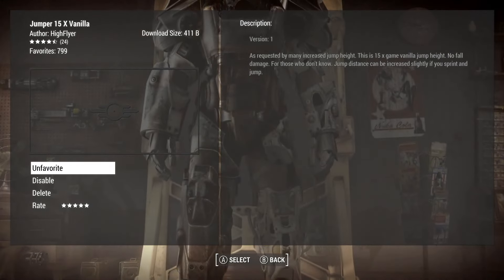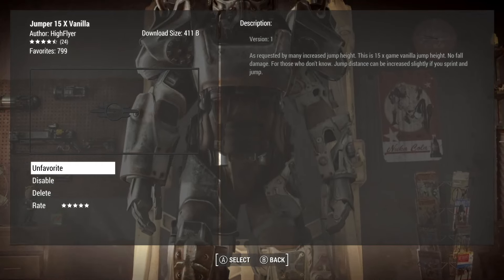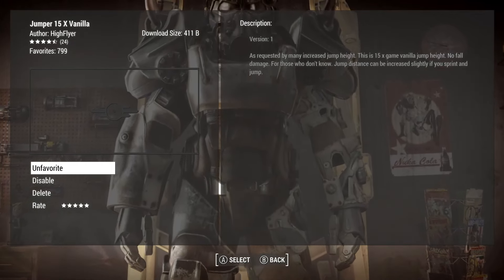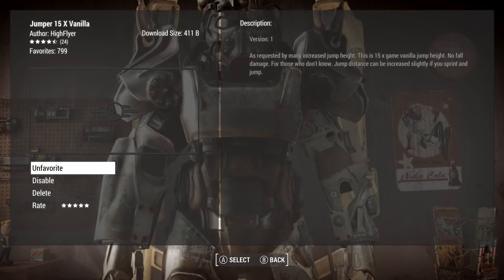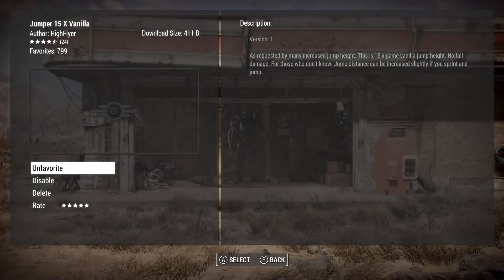The reason this is better is there's no fall damage. In the cheat room, if you make your jumping really high, you can still have fall damage and die. So I prefer this a little bit because then I don't have to worry about it.